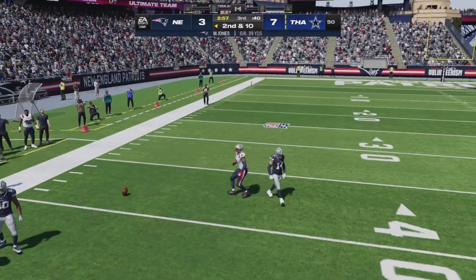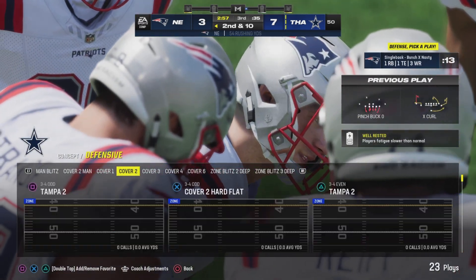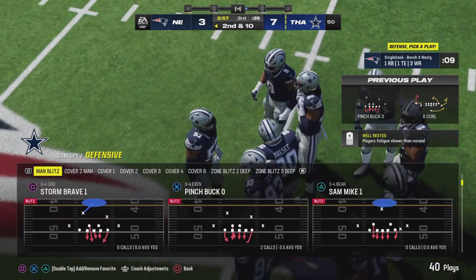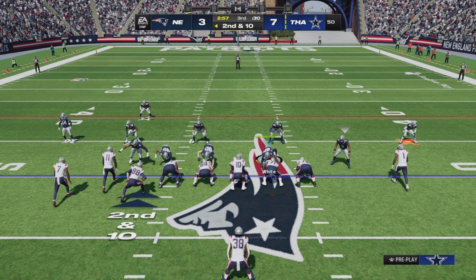His throw is going to be incomplete. As a defensive back, you have some weapons at your disposal that we don't often talk about — you can read the receiver's eyes, you can read his hands, and you know that the arrival of the ball is imminent. That allows you to make a play on it and oftentimes knock it away.